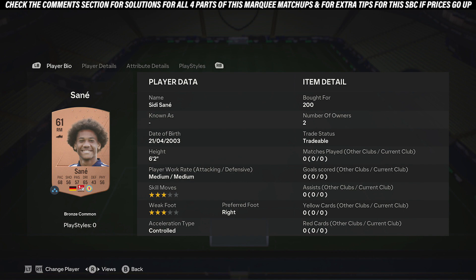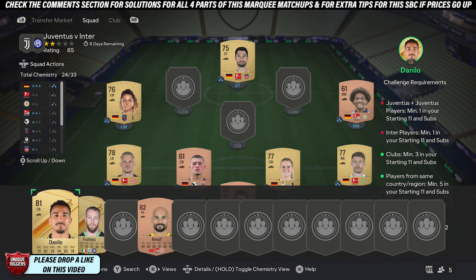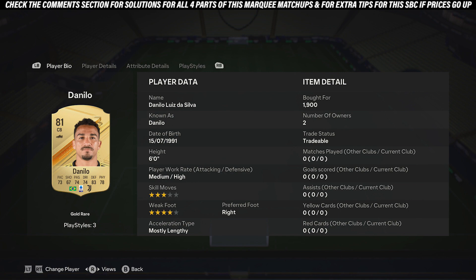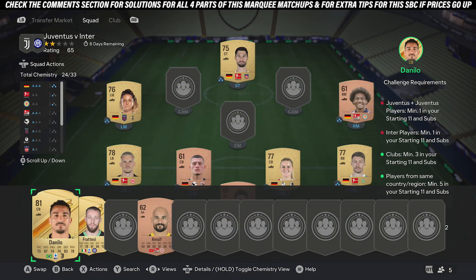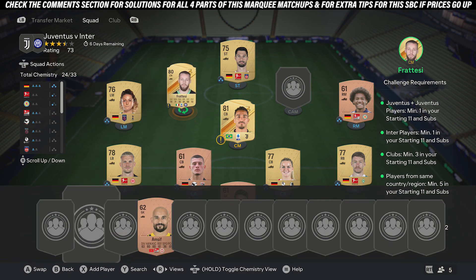These cards are just examples, you don't need to copy them. Just pick up eight players from Germany to get the chemistry: five gold and three bronze. Then pick up a player for Juventus and also Inter — the Juventus player cost around 1.9k and the Inter player around 900 coins.